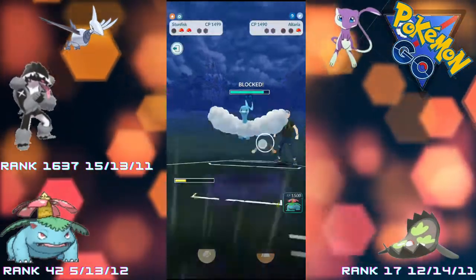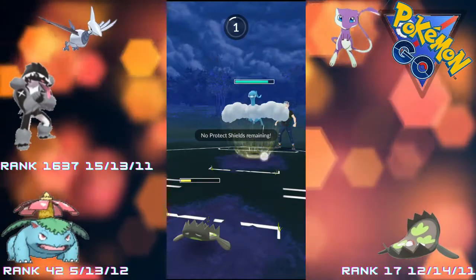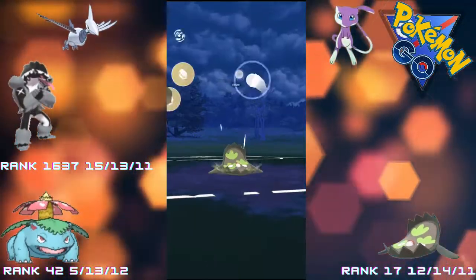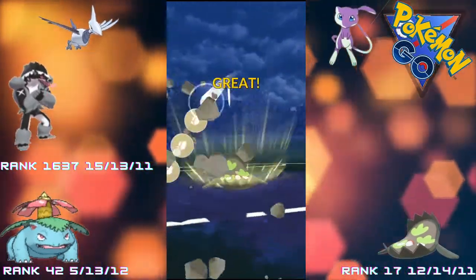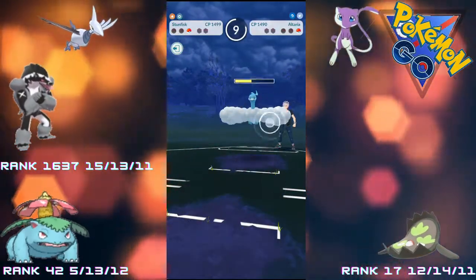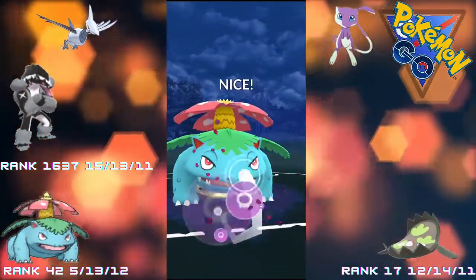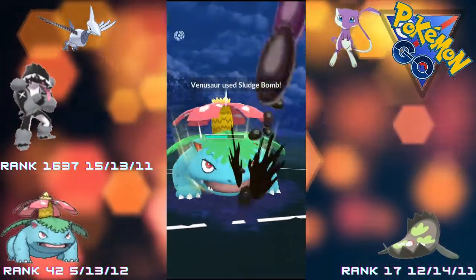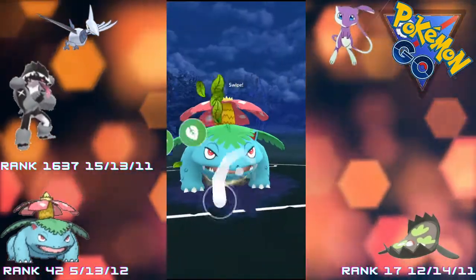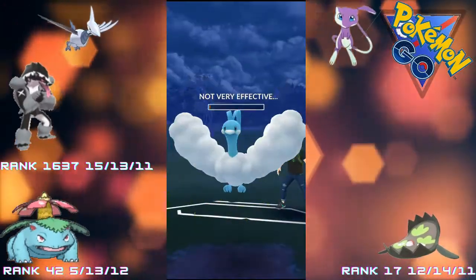We have Venusaur in the back to come back in. The Dragon Pulse doesn't do much to us - we charge up to two Rock Slides because that will do a lot of damage to this Altaria. It doesn't take us out - brilliant. A Rock Slide comes to do work on this Altaria, does a massive chunk of damage. The Stunfisk has done great work on the Altaria - now we have a Sludge Bomb stored, almost two Sludge Bombs on Venusaur, so spammy. Doesn't quite take out the Altaria, so we go for a Frenzy Plant and it closes out the matchup nicely. Down goes the Altaria - good match there.